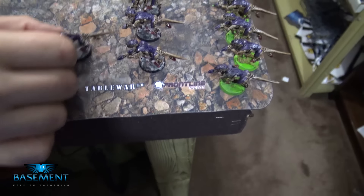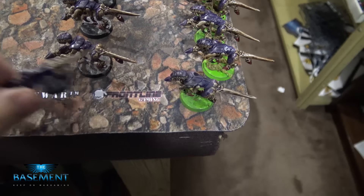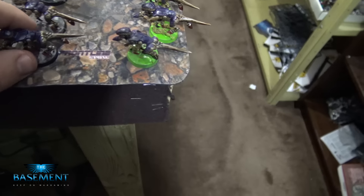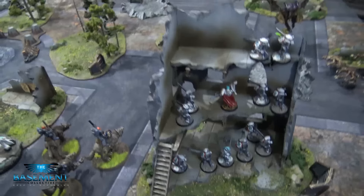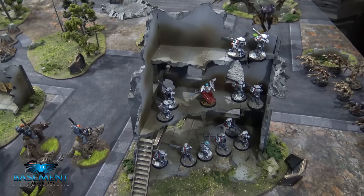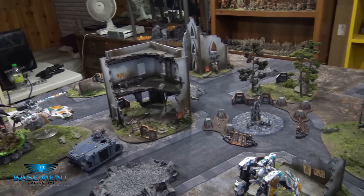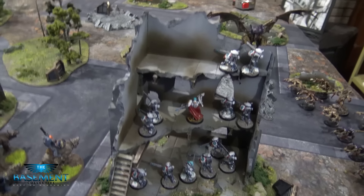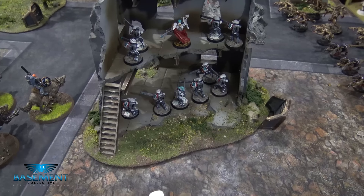Quick shoutout: this wonderful battle mat was provided to us by Table War and Frontline Gaming — you can check their website, they make an awesome battle mat. This terrain was made by Adam from Greenleaf Terrain — he makes the best terrain on the market at the best price. We do have some Gale Force Nine stuff as well, but the custom-looking stuff was made by Adam. You should check him out and send an email to greenleafterrain at gmail.com.